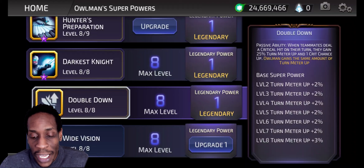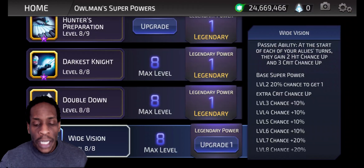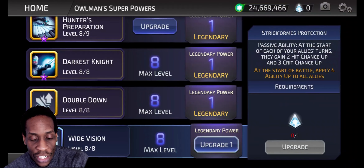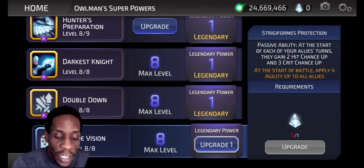Passability: when a teammate deals a critical hit on their turn, they gain 25% turn meter up and one crit chance up. I completely forgot about that. So you want everybody to crit, because when they crit they gain 25% turn meter up and one crit chance up. Owlman gains the same amount of turn meter. So I need to put him with tunes that crit. Alan Scott passability: at the start of each of your allies' turns, they gain 2 hit chance ups and 2 crit chance ups. At the start of battle, apply 4 agility ups to all allies — makes your entire team harder to kill.